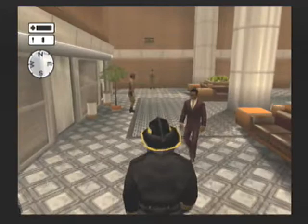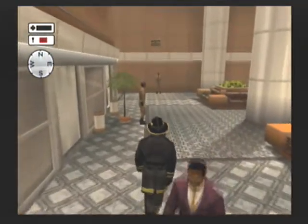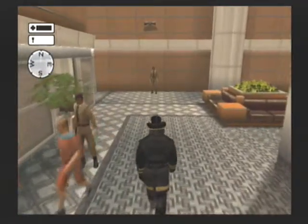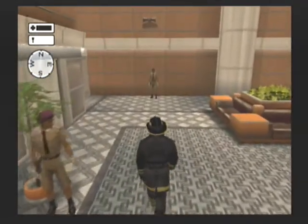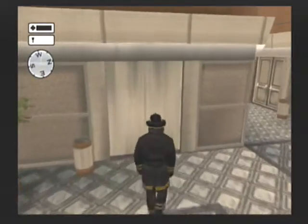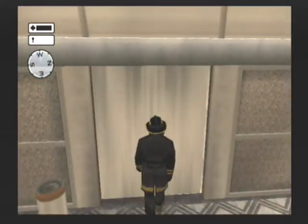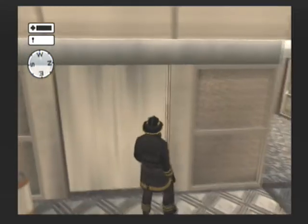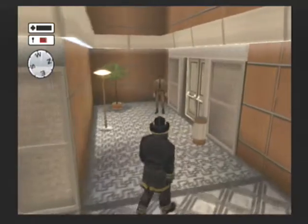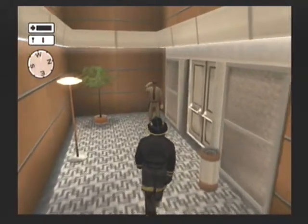Oh okay, I guess we can. Hey fella, what are these? Why is that guy dressed like that? What are these little curtain rooms? Looks like we can't go in them anyway. Okay, back here's the fire stairs.